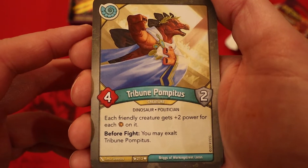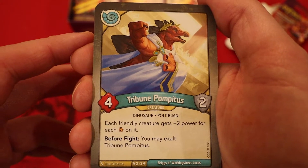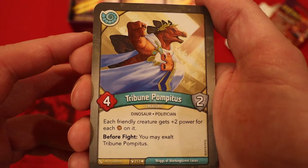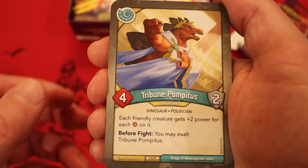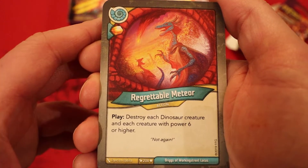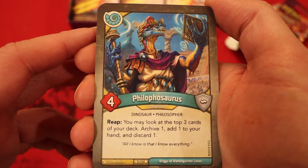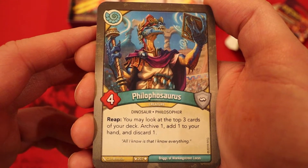Now on to Saurians. Tribune Pompatous: four power, two armor — each friendly creature gets plus two power for each amber on it. Before the fight, you may exalt Tribune Pompatous. We had Hugger Mugger, so that can go up to five power thanks to this card. Regrettable Meteor: amber — never you play it, destroy each creature with power six or higher.